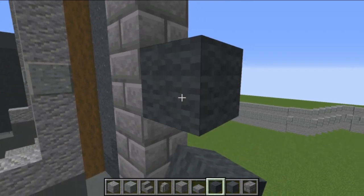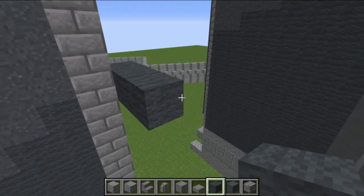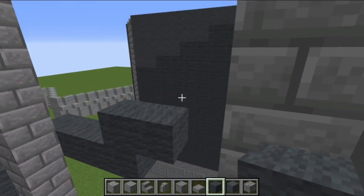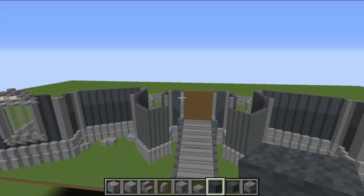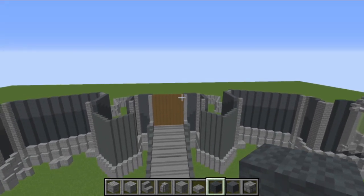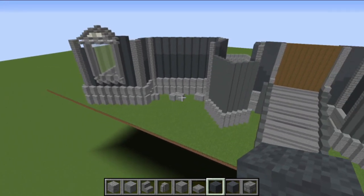For the remaining wall section, continue the wall up at one block above where we finished — two across and one up, two across and one up. Once that's all filled in, the main part of this wall is complete.